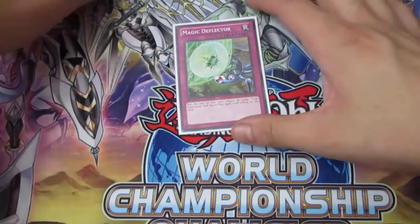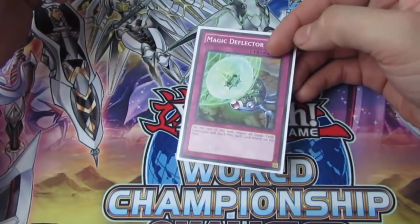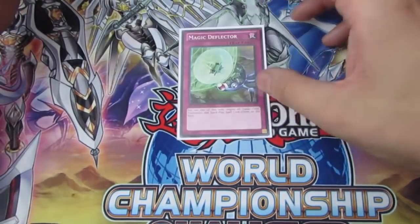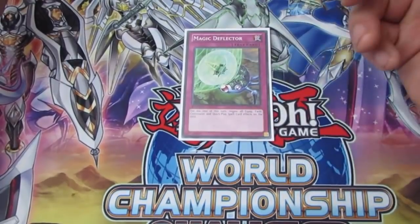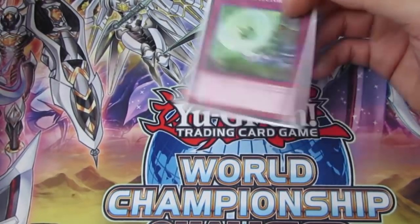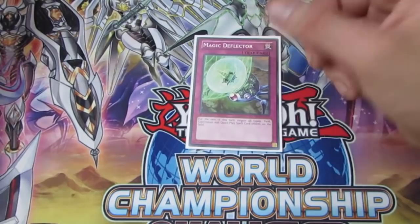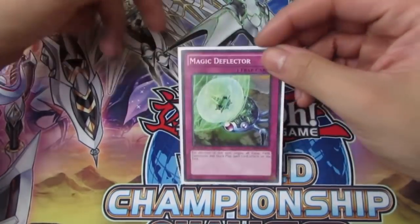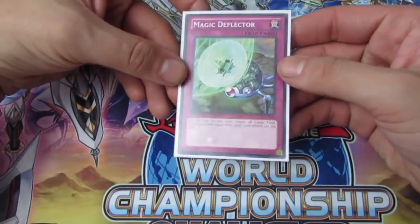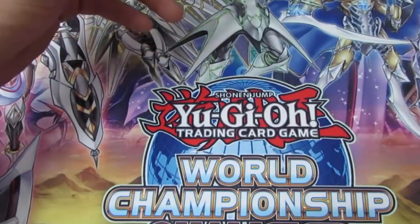Last but not least is Magic Deflector. It negates equip, field, continuous, and quick-play spells for a turn. It saw a lot of play during the Monarch-Cosmo format against Twin Twisters, field spells like Cosmo Town and Domain, and cards like Storm Forth. Now it's insane against pure Sky Striker — you hit so many cards in their deck and they just don't know how to recover. In Altergeist, you can flip Deflector to shut off their turn, then summon Multifaker and pull miles ahead.